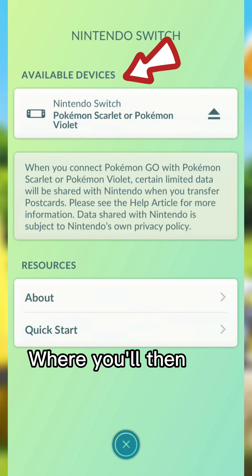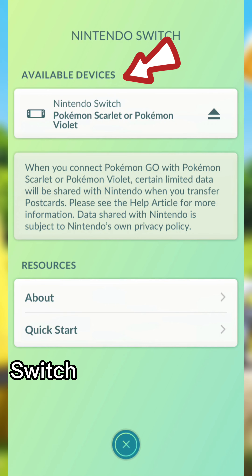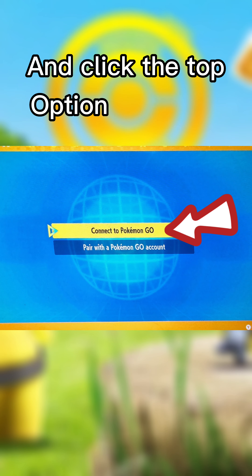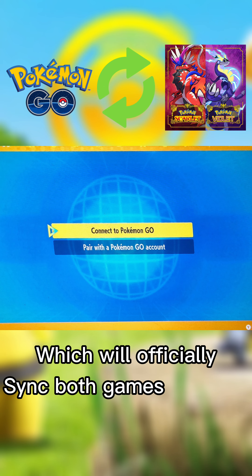This will start the pairing process where you'll then see a pop-up message under Available Devices letting you know that your Nintendo Switch has been paired. What you'll want to do now is hop back over to your Switch and click the top option that says Connect to Pokemon Go, which will officially sync both games together.